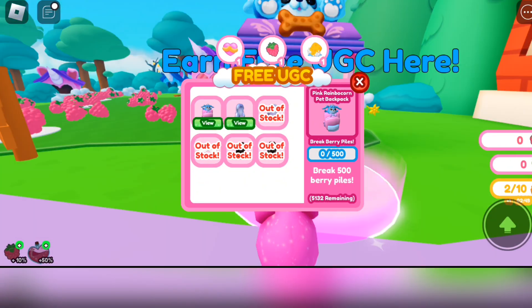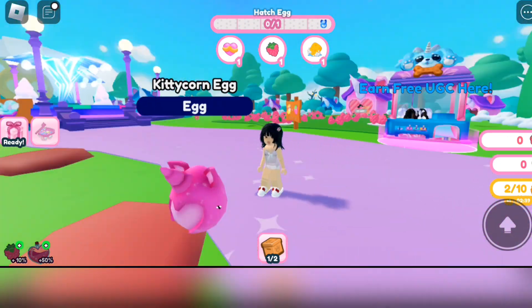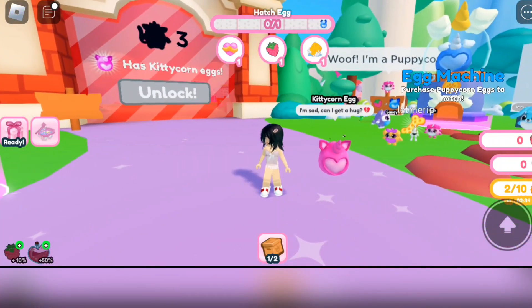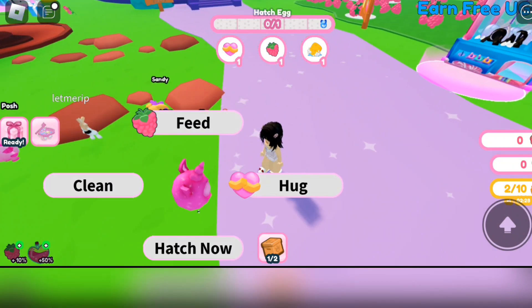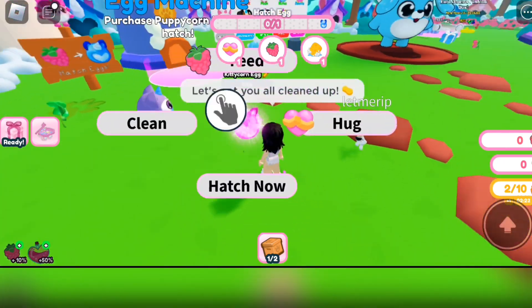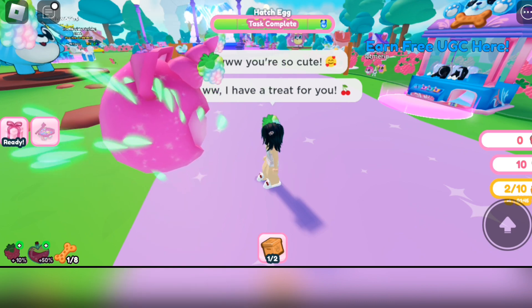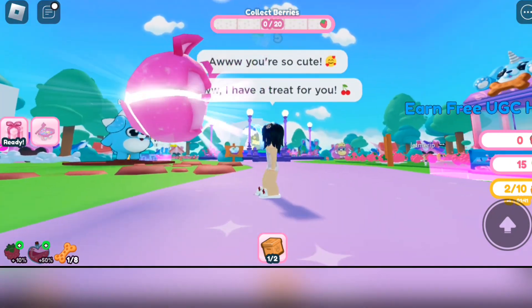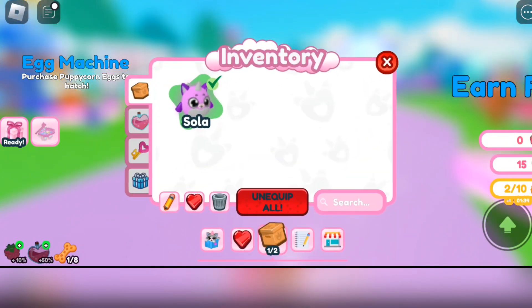The task stated here is to break 500 berry piles. In order to do that, we need pets. Since the game only gives you a free egg when you're just starting out, we're going to hatch that egg by giving it its needs — so let's clean it, then hug it and stuff until it hatches. And then you've got yourself a pet! Let's go equip that now.